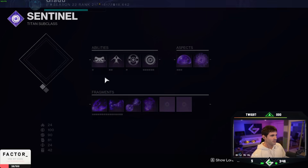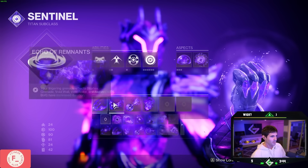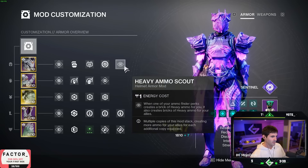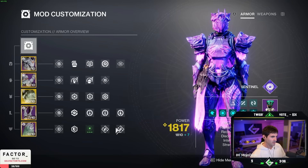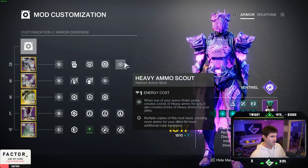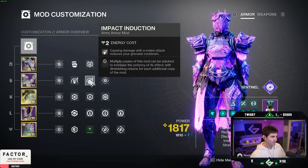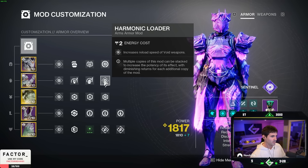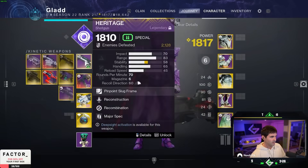I'm running a Heart of Inmost Light Bubble Titan with Undermining, Remnants, Leeching, and Persistence. The mods are Invigoration, Innervation, Outreach, Heavy Ammo Scout, Heavy Ammo Finder, Impact, Momentum Transfer, Harmonic Loader, et cetera.